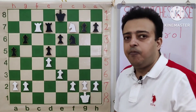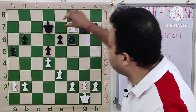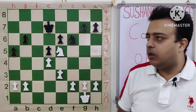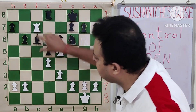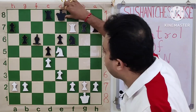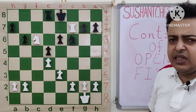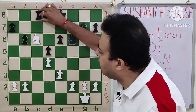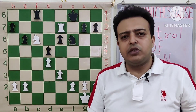After rook d7, white simply takes on d7, king takes d7, and knight e5, getting a winning position. In the game black went bishop c6. There is also an interesting line: rook takes f7, king e8, knight c6, but again there is some play with rook c8, rook e7, king f8.